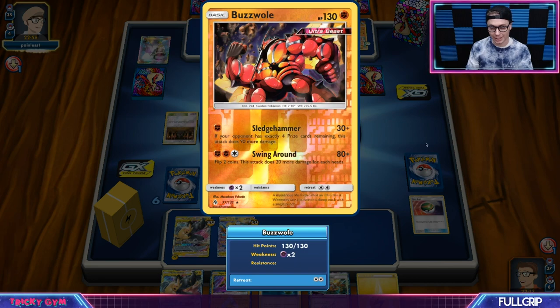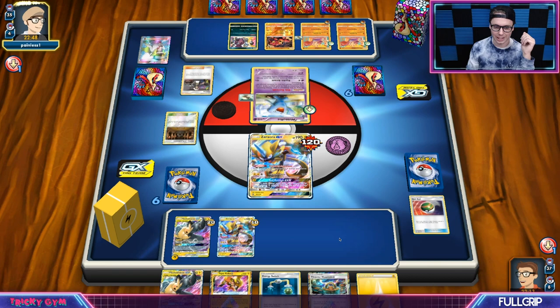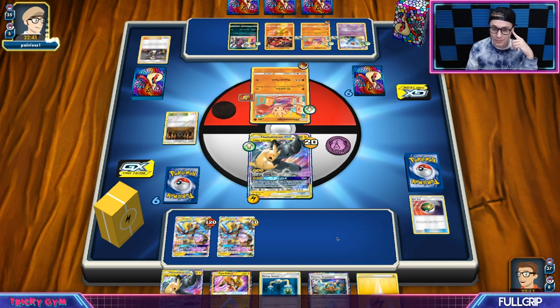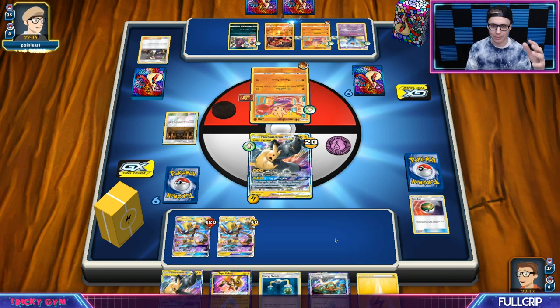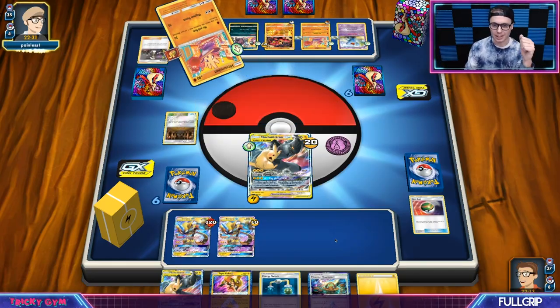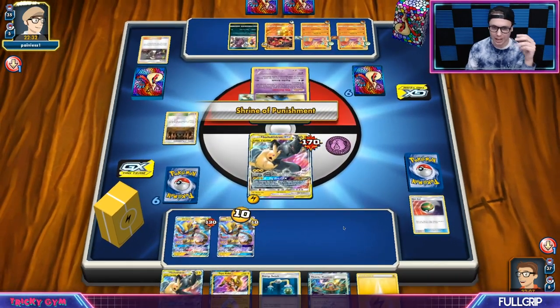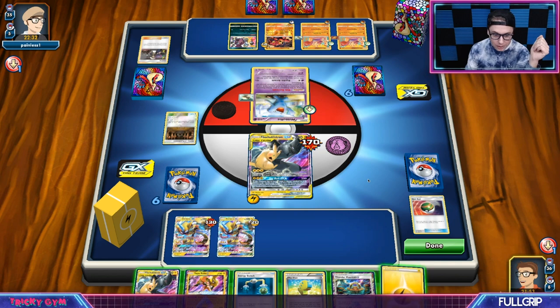We know that Buzzwole is here with the Sledgehammer — it's kind of a nightmare. I'm a little concerned that the power level of this deck is just a little bit low in general. I think it is very good against Pikarom specifically. If Pikarom is the format-defining deck in Expanded, then this deck could be legit. But against other decks like Blastoise, I do worry that Blastoise could just Guzma around the Wobbuffet and tower over your dudes.